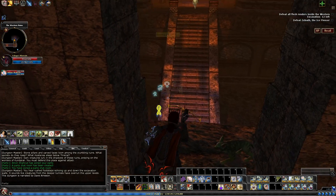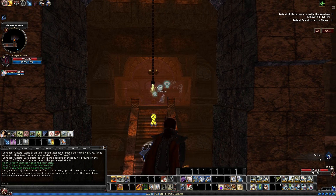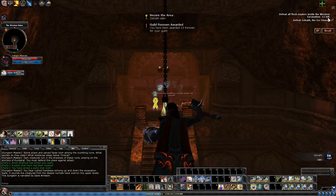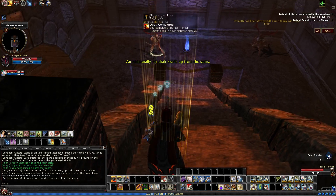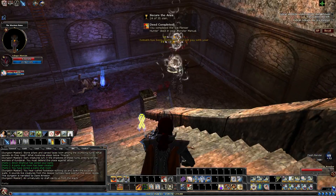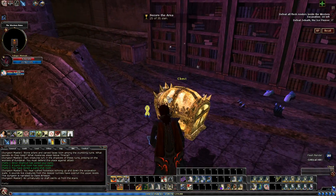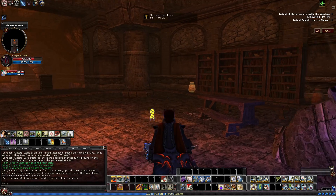This room, actually where that chest is, is where that Ice Flenser is. As you can see, we still have 12 left to kill — we are a decent ways away. Even with the enemies in this room, we are still nowhere near it. That's what I was meaning earlier when I said you're gonna kill him before you kill the rest.